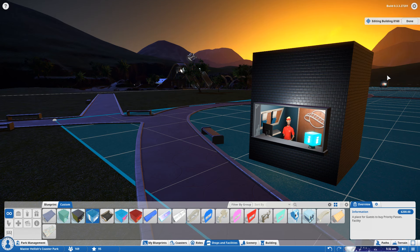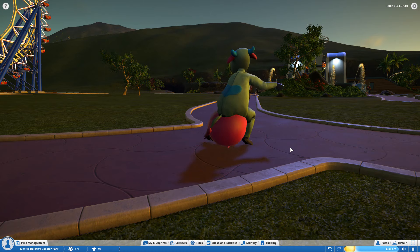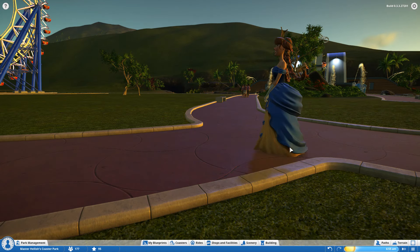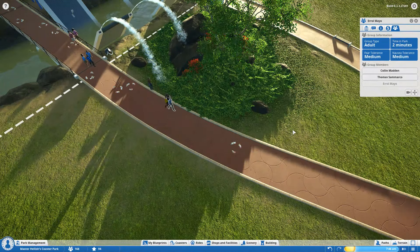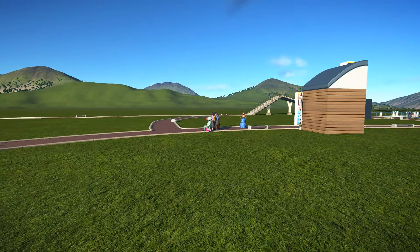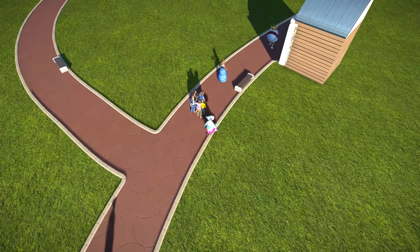There we are - information booth. Staff become less efficient and demotivated when they're underpaid and not very well trained. This guy seems pretty happy though. As well as picking up individual guests, you can now pick up groups of people and put them wherever you like. Staff now have the same camera that the guests do - that thing where you can follow them around from various different cinematic angles.